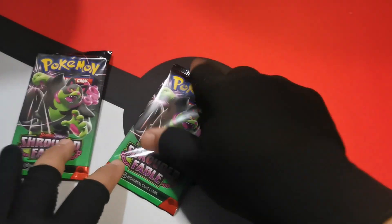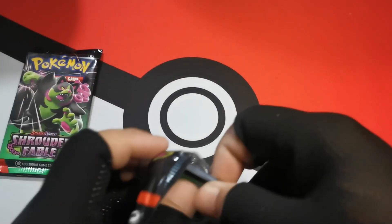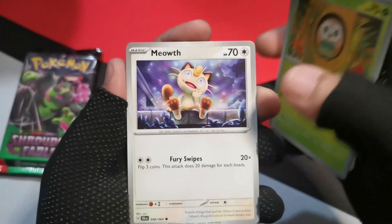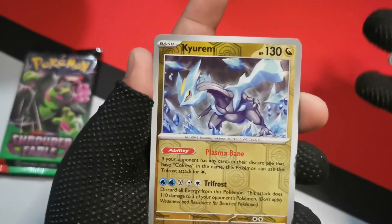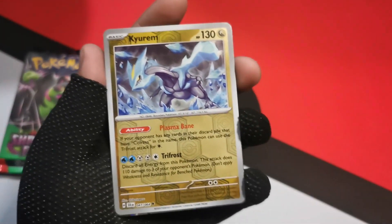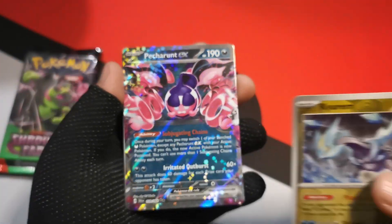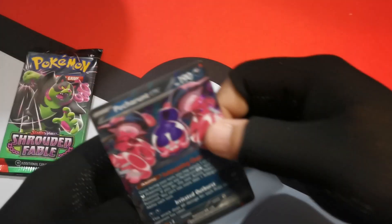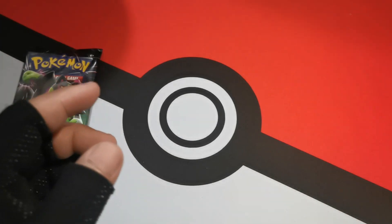Two packs left. I don't expect anything from these two packs — I think we already got all the pulls. But let's open them up, we can still hope. Starting off with Zubat, Rowlet, Meowth, Porygon, Genesect, Sylveon, Powerglass, Colress's Tenacity on the reverse, Quaxly on the reverse. And we have another one! It is Pecharunt EX — just fitting. Five hits in an Elite Trainer Box. This is not normal. I do want to build a Pecharunt EX deck, so that's a great addition.